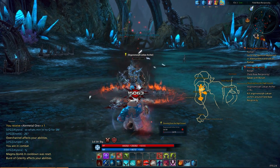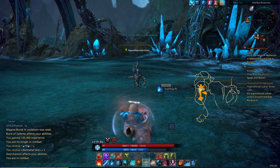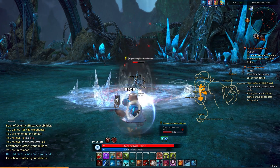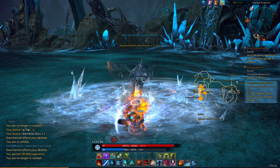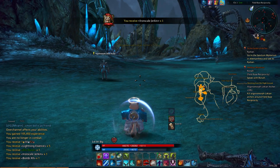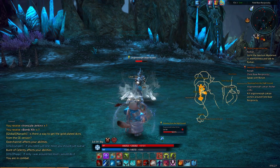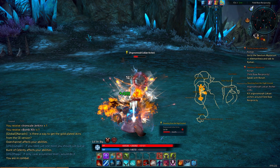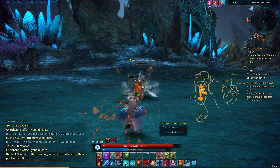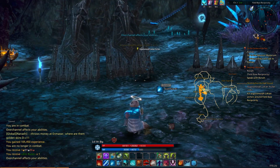Another dead archer. We can speed cast that, and void pulse him. So we are just blitzing our way through here. Speed cast this again — get him with that, avoid pulse, another magma bomb. Resetting the cooldown on magma bomb was definitely a nice talent to take. It certainly helps us put out a little bit of extra DPS.